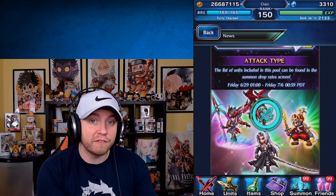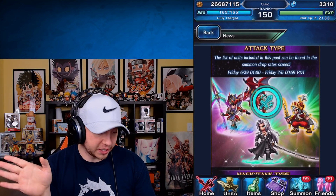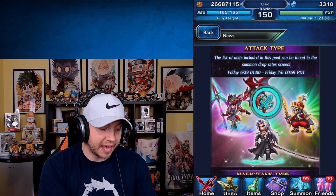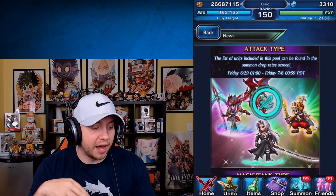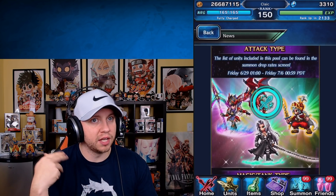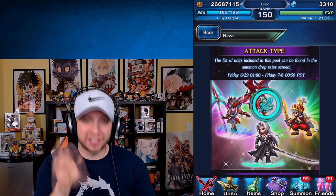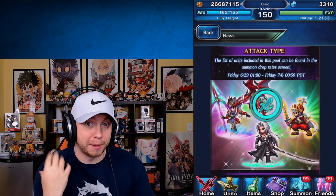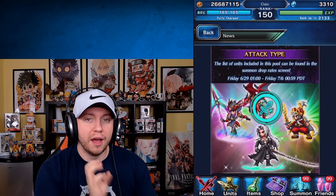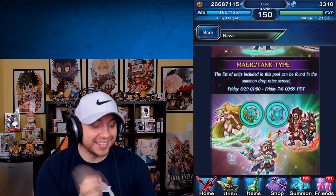What kind of banners are we going to expect with this amazing step-up? For the first week — this Friday until next Friday — it's going to be attack type. The list of units included can be found in the summon drop screen. You can see Sephiroth, Onion Knight, Tidus, Orlandu — all of them are going to be on it. So if you guys are missing out on chainers, finishers, things like that, this is the banner to pull on, including for people looking for 7-stars.